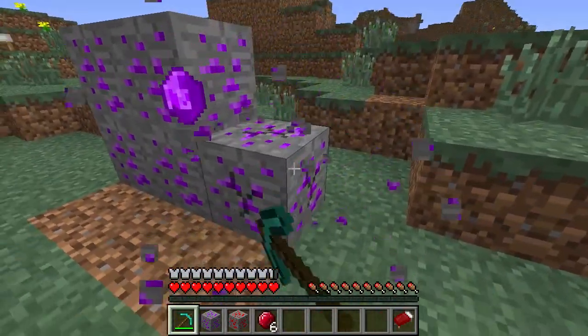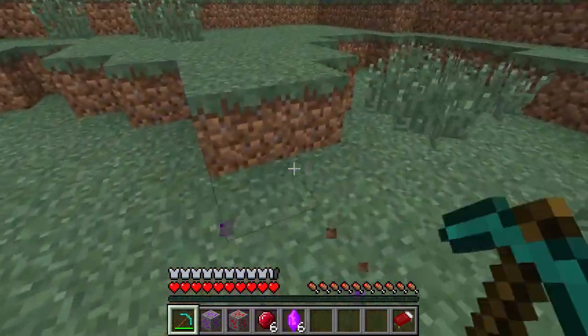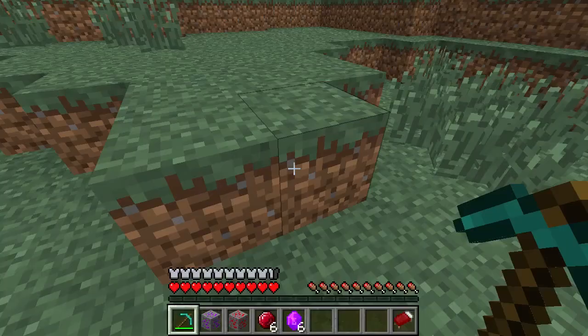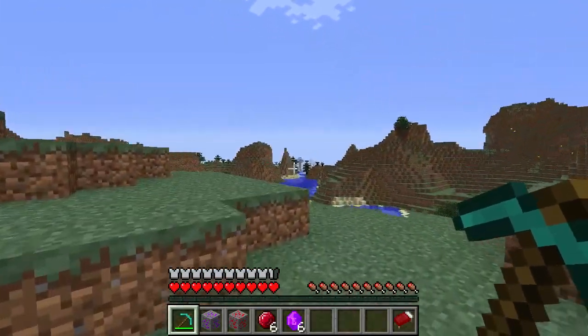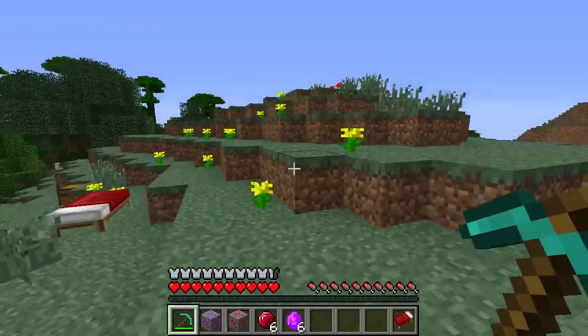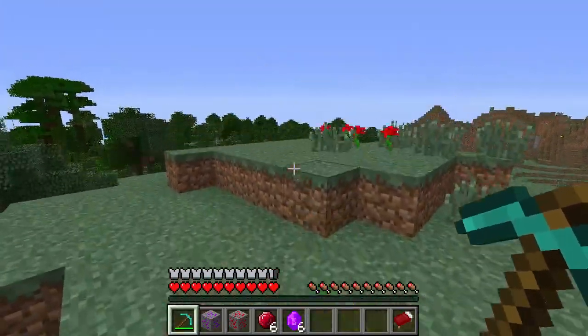And this is altarian ore — this gives you altarian gems. The ruby texture was already in the game, but the altarian gem was not there originally.